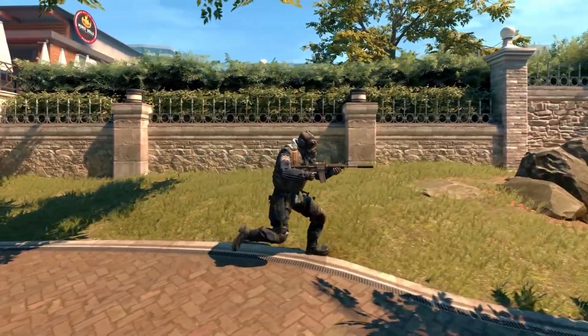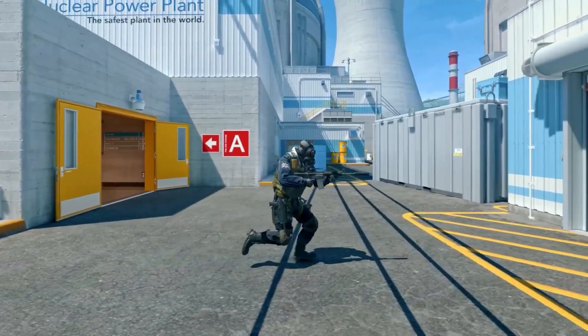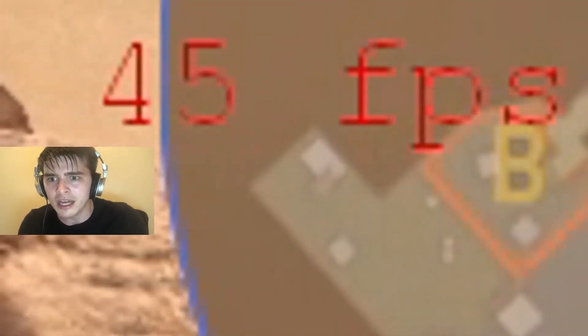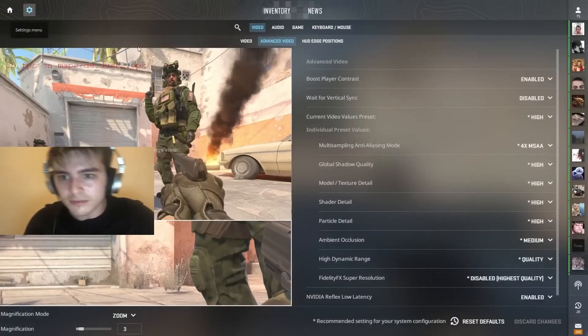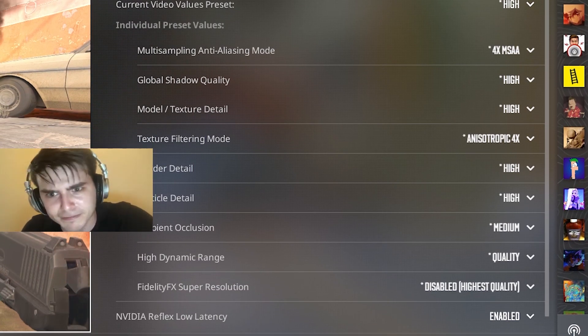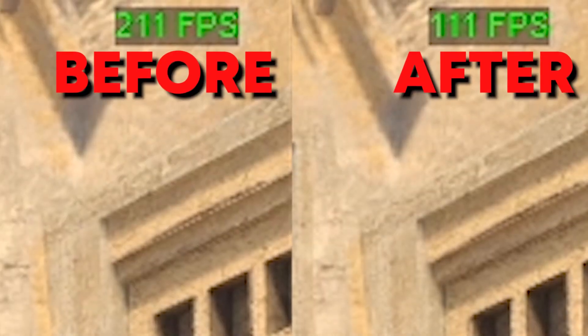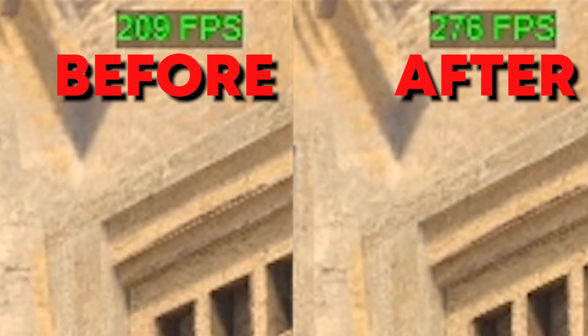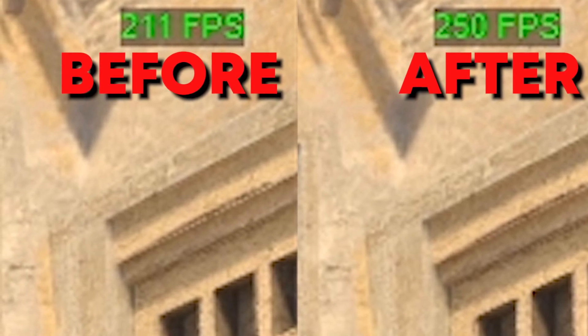With the newest graphics overhaul, CS2 looks absolutely stunning, but not everyone's systems have been able to keep up. If this includes you, look no further, because in this video we'll walk through every setting and tweak you need to know in order to unleash your PC's highest potential framerate and unchain that beast hidden inside. Here's my framerate before and after optimizing, in which you can see a pretty significant difference. So without further ado, let's dive right in.